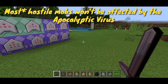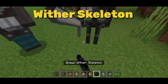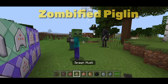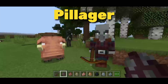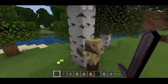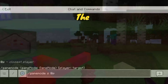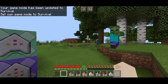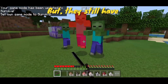All hostile mobs won't be affected by the apocalyptic virus. The zombies will be resistant to sunlight and they will become faster, but they still have the same health and damage.